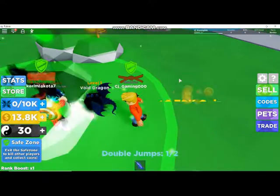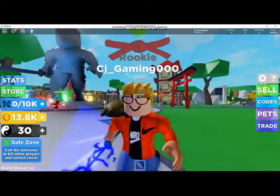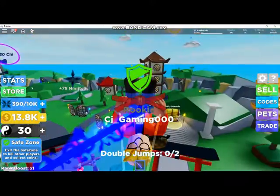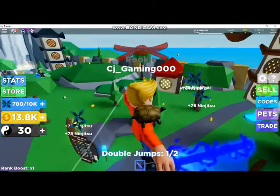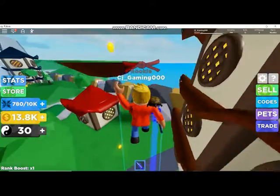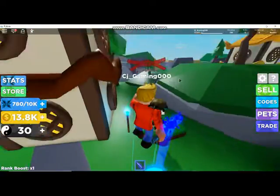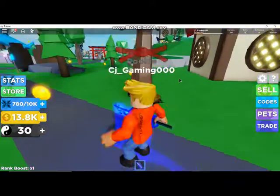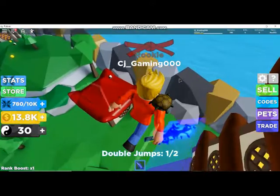Just gonna forget that happened. Let's sell our money and watch it go up to 13,000 - still not enough for three jumps. Let's try again, hopefully he's moved on. He looked like a sick ninja, hopefully he's out of the way. I swear if he kills me again I don't know what I'm going to do - probably nothing because I can't do anything to him.